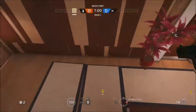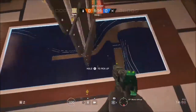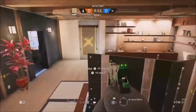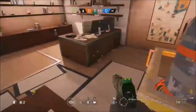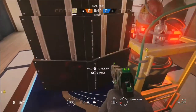You will need an operator that has a shield, and you just want to place it down like I have. I do believe it's best to use it when the bomb is in there as well. What you want to do is place the shield down halfway and then just keep climbing over the shield like this, and you will get onto these wooden beams up above.